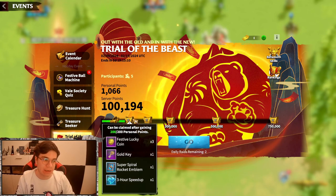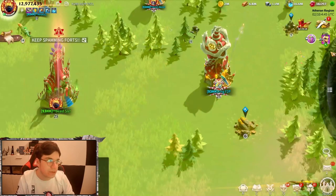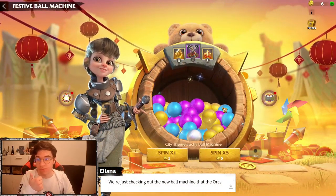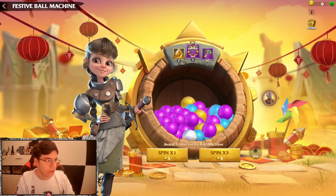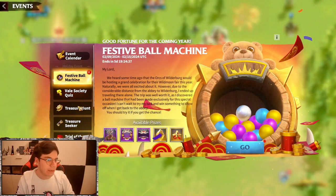So your server points keep getting higher and you get all these rewards — because if you look here, you're also getting festive lucky coins and legendary hero tokens. You really, really want to get this. And from the festive bone machine, you can also get first of all the skin — the city skin — which is in my opinion pretty good for infantry. You're also getting the frame and the name black cue and some other good rewards. So you really want to get these festive points.